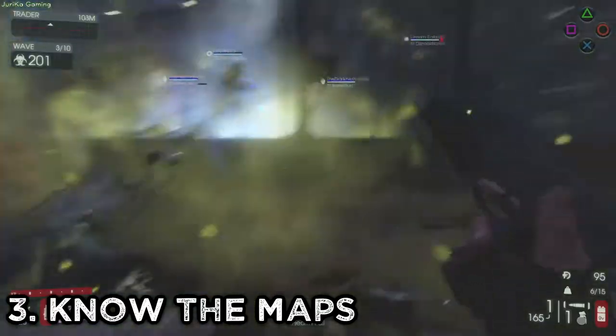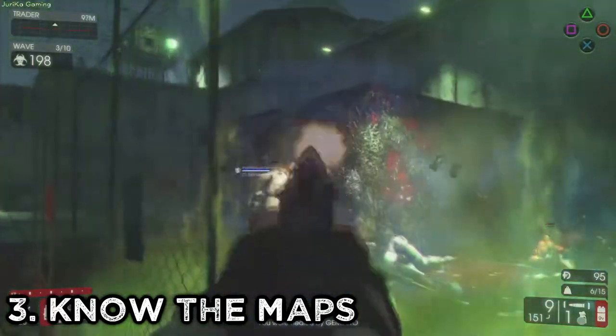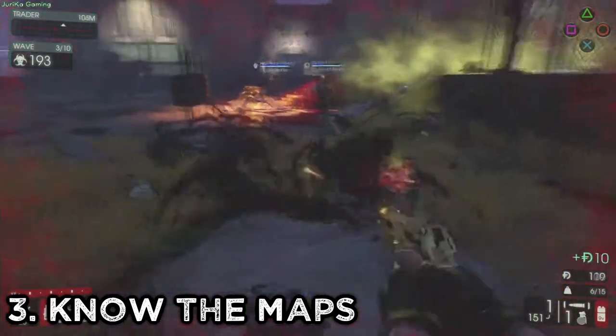Number 3: Know the maps. This is especially necessary for the higher difficulties. Know where you can encamp in the earlier rounds, but also the routes to take when you need to start kiting the enemies around the map.